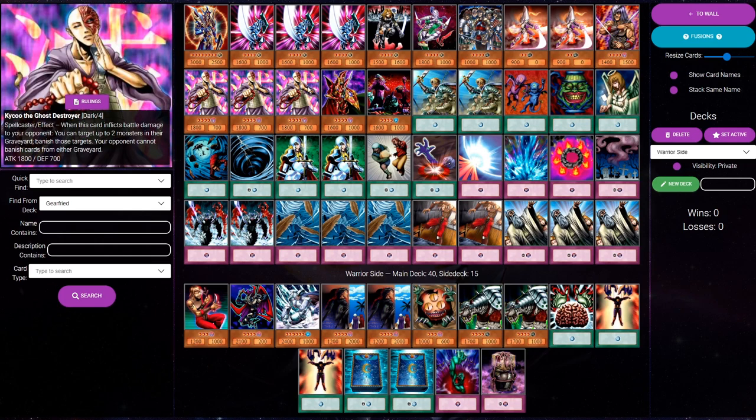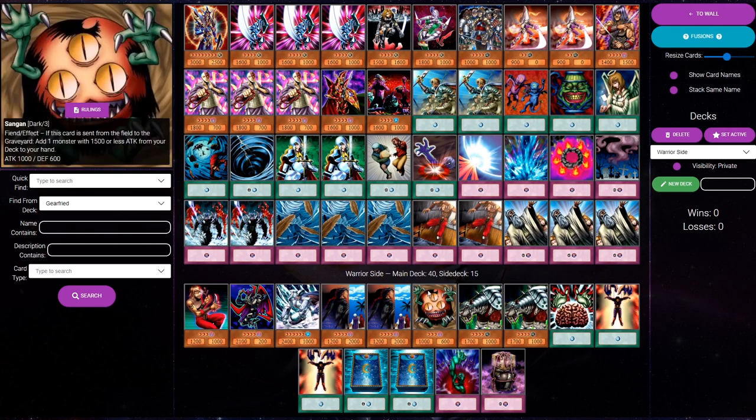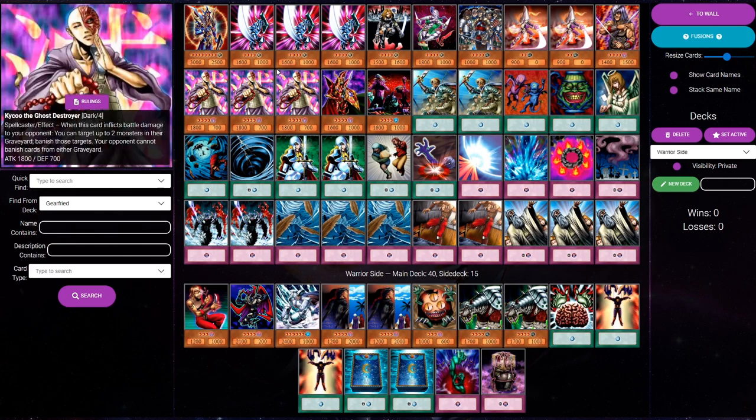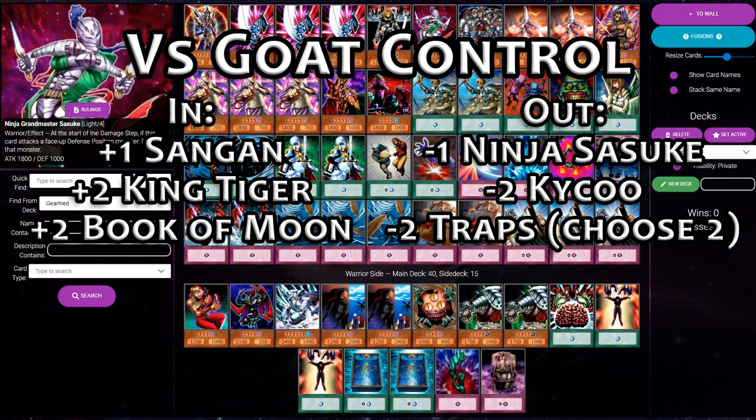Kaiku is not very strong against goat control — if we take out all the Kaikus, we might be a little low on darks. We've got Breaker, the Dawn, and Sangan as the third dark. So we're going to side in three monsters: one Sangan and two Wanhus. We'll take out two Kaikus — not very strong versus goat control, they just get run over by Tsukiyomi. We'll leave in one Kaiku just to have a dark. For the third monster we're taking out, we'll take out the Ninja Grandmaster — again, like Kaiku, it dies to Tsukiyomi and its ability doesn't do a whole lot. If the goat control list is main decking Spy, you'd leave the Ninja in, but most goat control and chaos control lists are not maining Spy and usually don't side it either, so I'm totally comfortable taking it out.